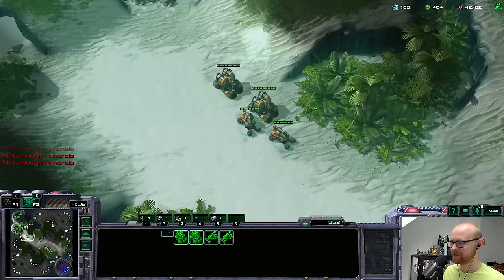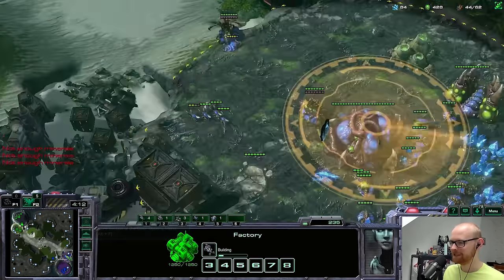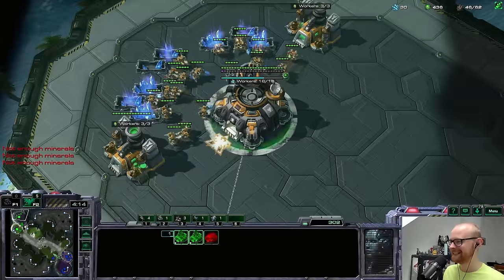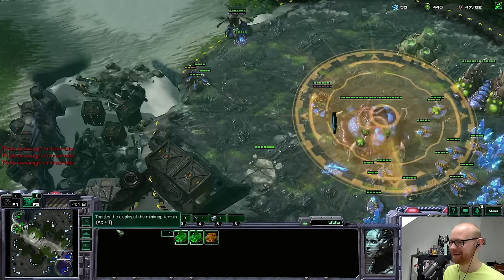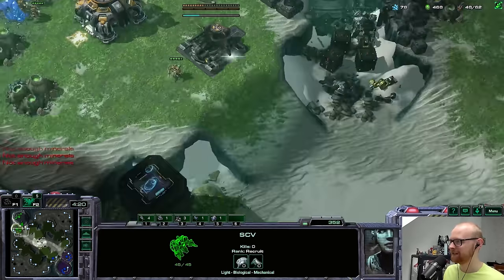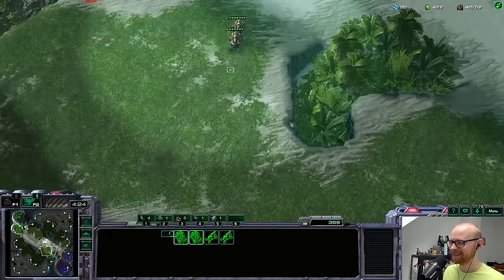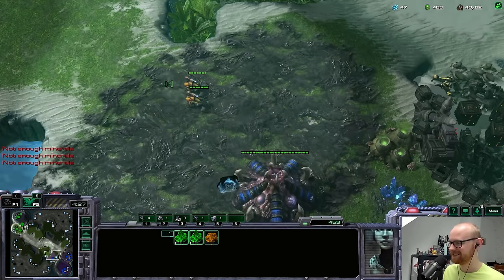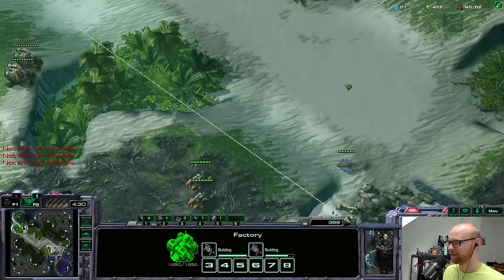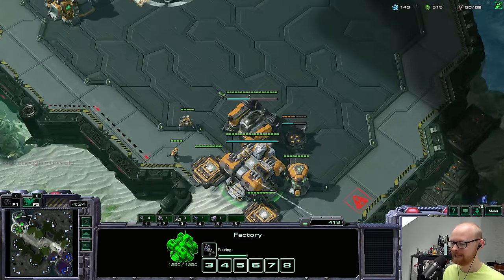I think I'll move out and do a scan — he knows what challenge I'm doing so he won't be too weirded out. I'll scan both bases — roach warren and evo chamber. These scans have actually been kind of valuable! I don't want to say it too loud because then everyone will be scanning all the time with no economy, but seriously, they have been pretty good. He's moving drones away — I can snipe this overlord. I have a lot of gas I won't be able to use for a while.